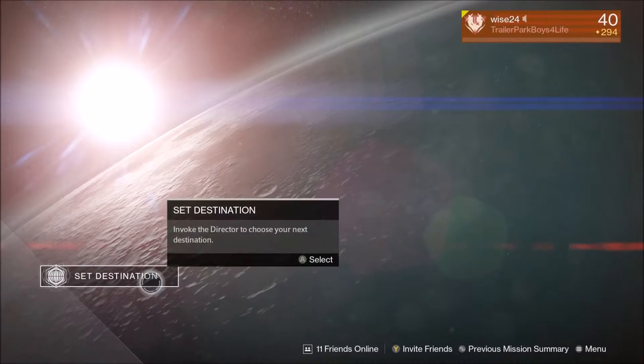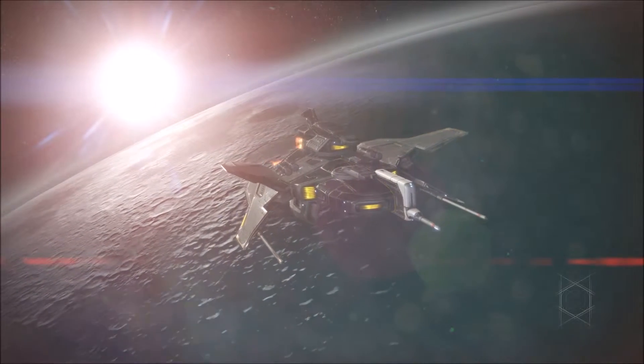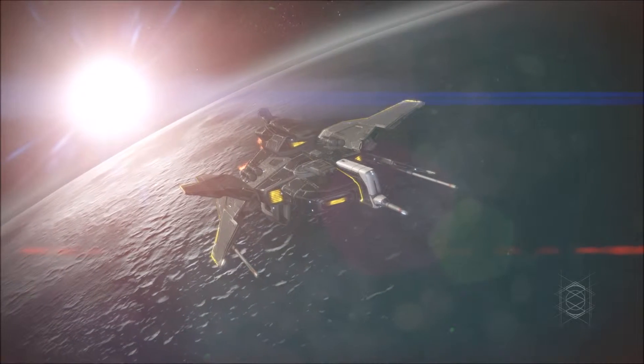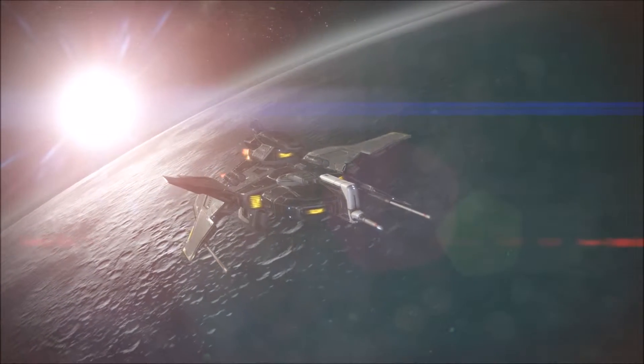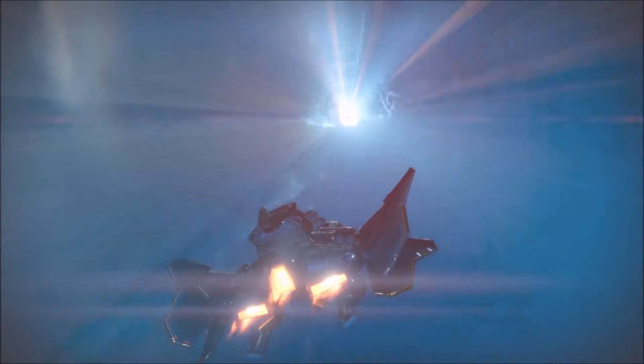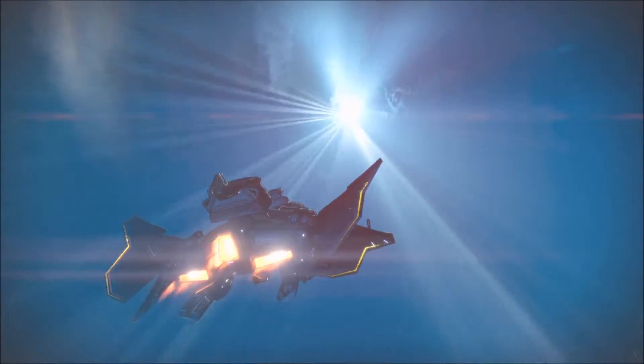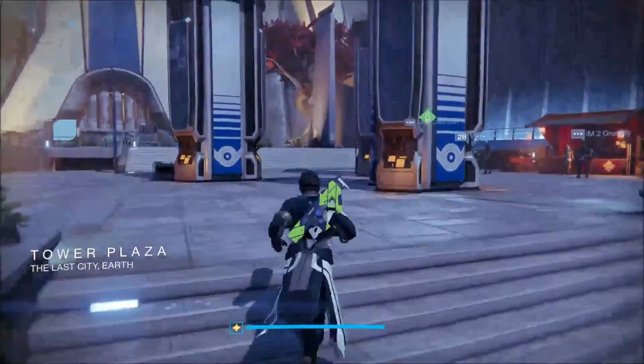Now we're going to go back to orbit and get part two of this quest. After you finish the second part, you get the gun. I'm only going to show you guys on the Warlock, but the quest is pretty much the same for the other two — you'll have to get auto rifle kills for the Titan and hand cannon kills for the Hunter. For part two, you'll need to dismantle up to 10 points worth of scout rifles for the Tlaloc, hand cannons for the Hunter, and auto rifles for the Titan.